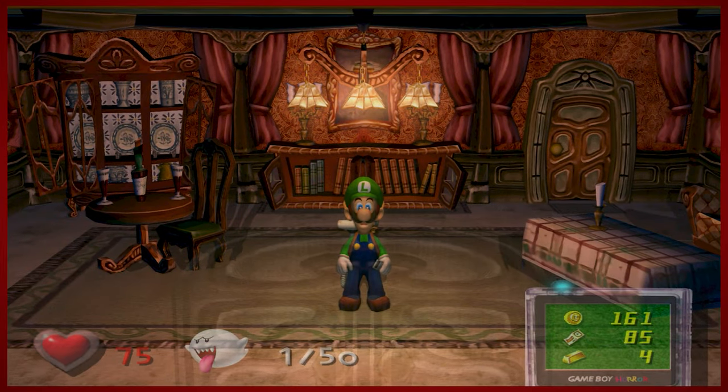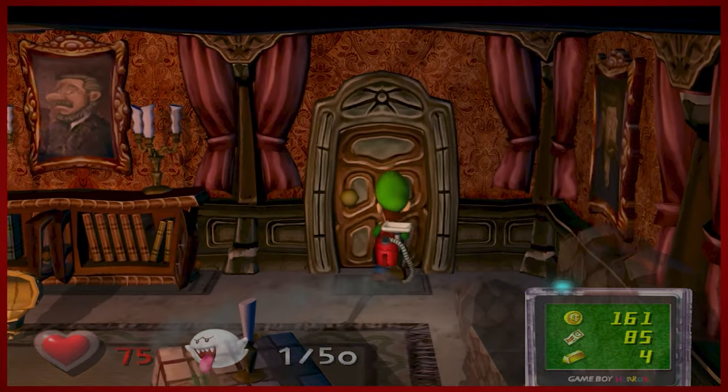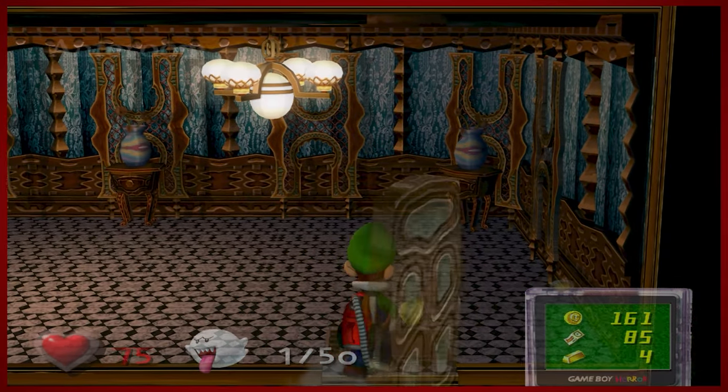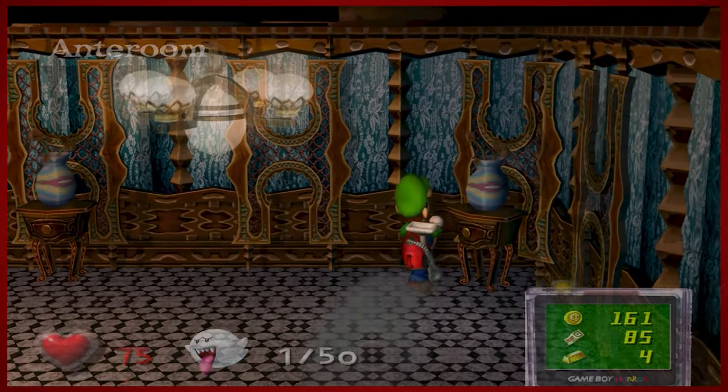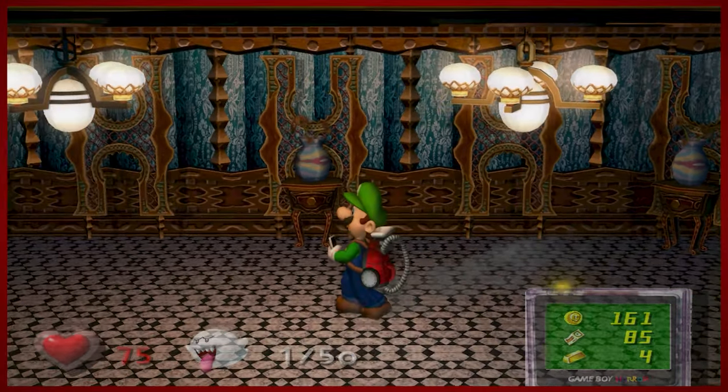Hey guys, DMike here for another episode of Luigi's Mansion. Last time we made some more progress in Area Two — we were able to hit a switch, and unfortunately we unlocked King Boo. We have 50 Boos, one of which is now in the mansion. Today we're going to catch four of them at least. If you're enjoying this series, please like, comment, and subscribe. We're going to see how many Boos we can collect today.